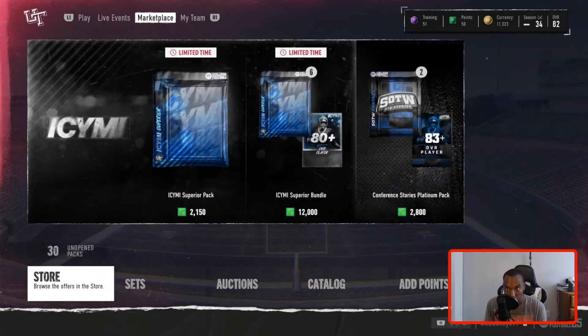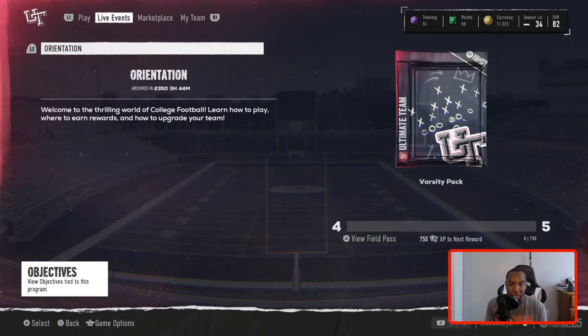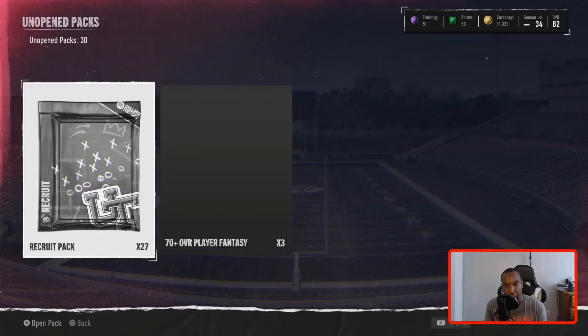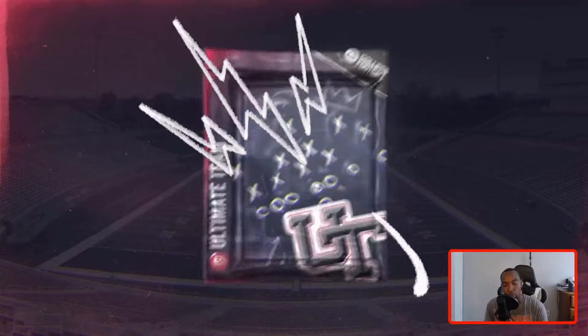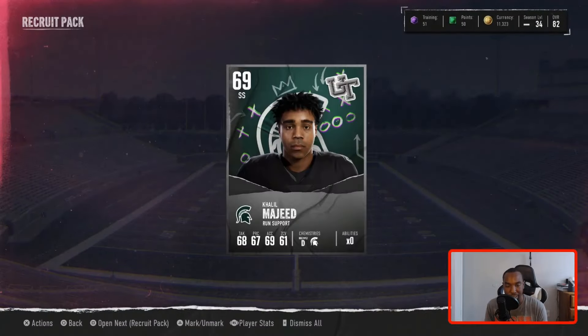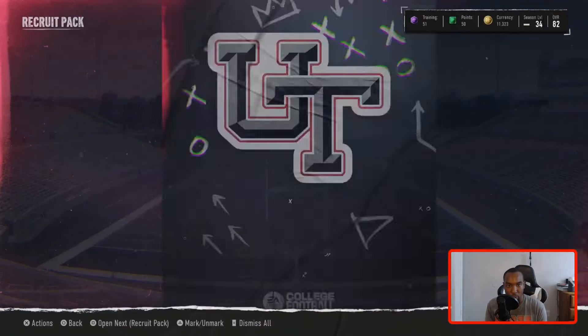We spent 45,000 coins total. It's going to take 282 overalls to break even. They actually updated the packs — they used to be 69-plus players, now they're 70-plus overall players. We're going to start things off with the 27 recruit packs and end it with the toppers, the 70-pluses. We're going to fly through these because I don't want this to take too long.